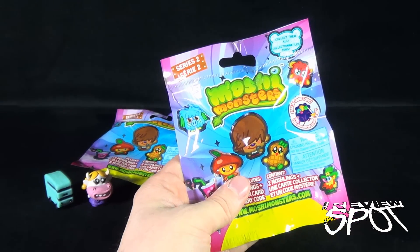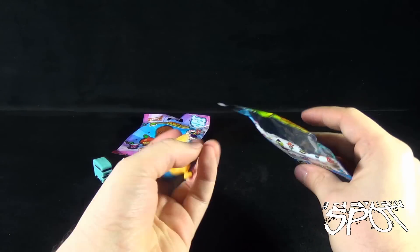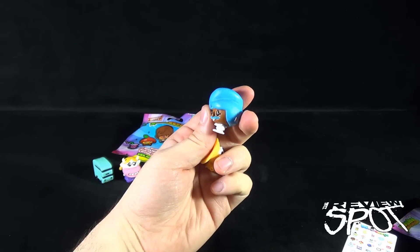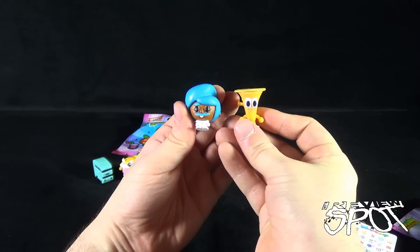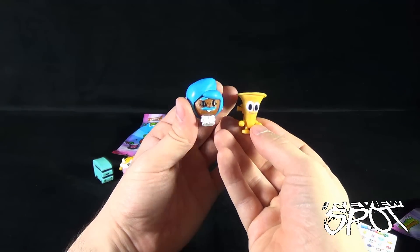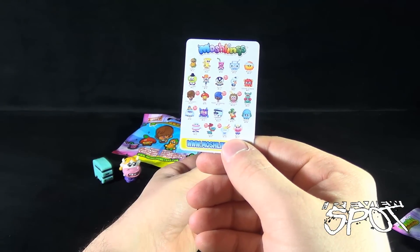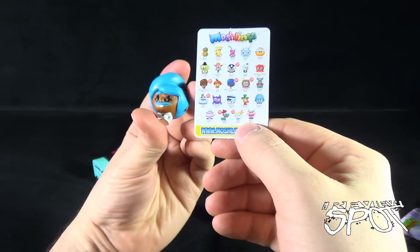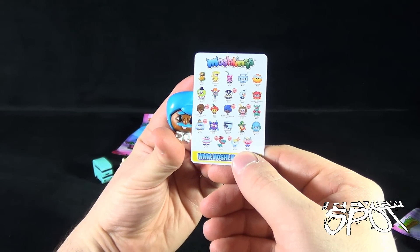Okay, moving along — next bag, bag number two. Bag number two reveals to us different ones at least. Who is this individual? It looks like he's got blue hair and a blue mustache, and a trumpet. What other series can you get like a trumpet with a face and a guy with blue hair and a blue mustache? Blue hair, blue mustache tells us this is Bobby Singsong, and he is ultra rare. Bobby Singsong — that is his name, I'm not making it up.